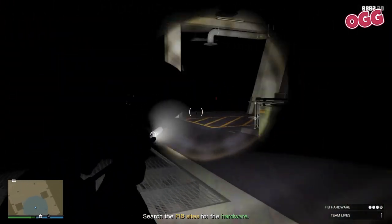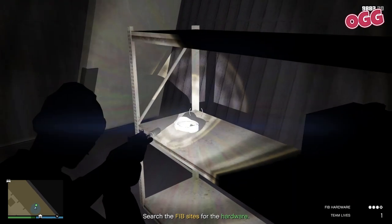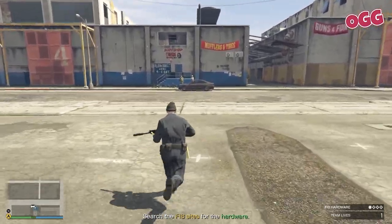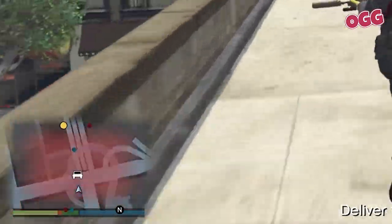We're after two more doodads this time around. Just methodically work your way around the warehouse until you find them. And once you've got the hardware, head back out — you'll see yet another marker on the map.